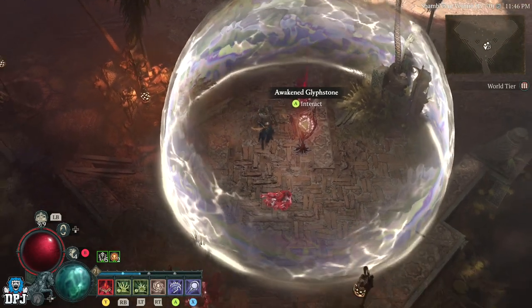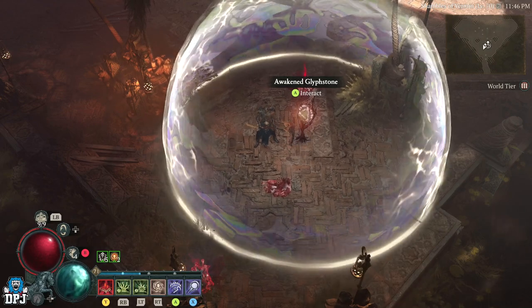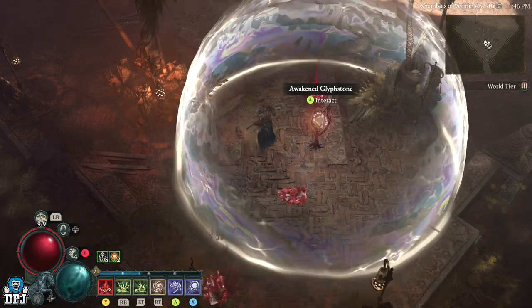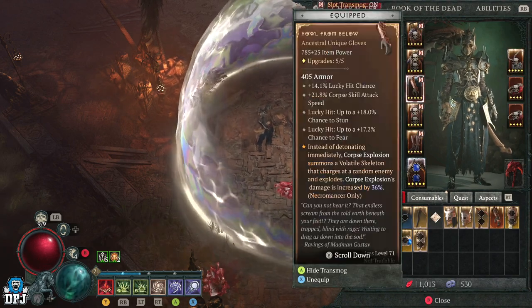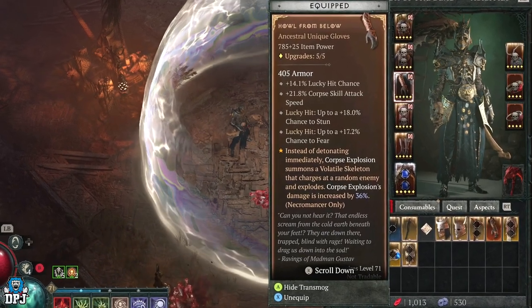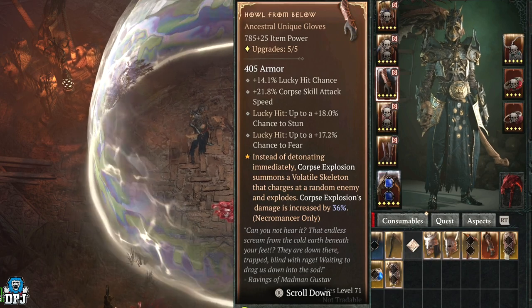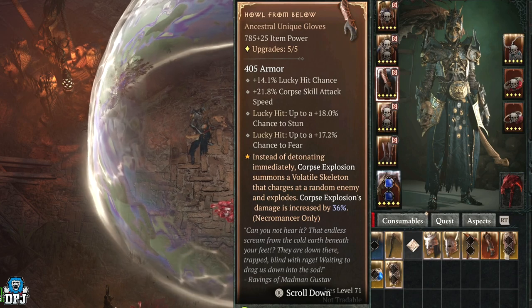I've been using it for a while, got to level 70, started to struggle a bit on world tier 4, so I dropped down to world tier 3 doing nightmare dungeons. We just had a Howtide event and during it I had this item drop. Some of you have probably seen this already — I personally hadn't looked up any uniques, I wanted surprises. Howl from Below — ancestral unique gloves.